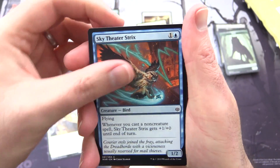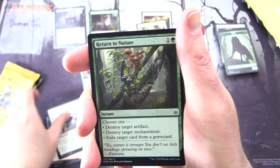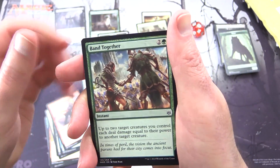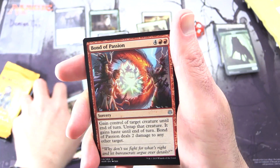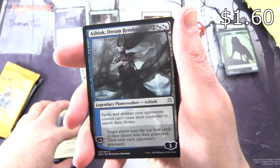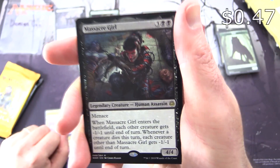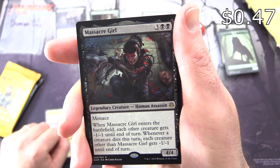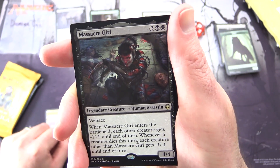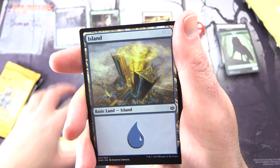We have Pouncing Lynx, Sky Theater Strix, Goblin Assailant — Goblin Warrior — Makeshift Battalion, Return to Nature, Shriek Diver, Callous Dismissal, Nahiri's Stoneblades, Band Together, Prismite. Uncommons: Bond of Passion, Interplanar Beacon, and Ashiok, Dream Render — that is a nice one, I'll chuck that in as well. The rare is Massacre Girl — Legendary Creature Human Assassin, 4/4 for 5 with Menace. When Massacre Girl enters the battlefield, each other creature gets -1/-1 until end of turn. Whenever a creature dies this turn, each creature other than Massacre Girl gets -1/-1 until end of turn. Fantastic flavour on that one.